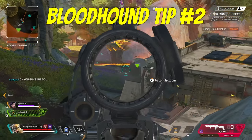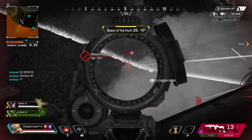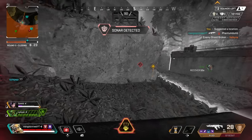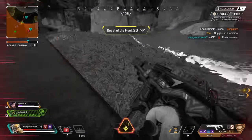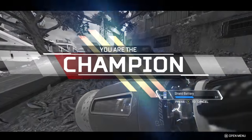Bloodhound's ultimate is powerful. Remember, you'll get more scans during this time and you'll be able to scan quicker, so make sure to use them. Despite the 30% speed increase, you do not get any additional health or shield, so don't get too ahead of your teammates and get yourself into trouble. However, when taking 1v1s while in the ultimate, this should give you an advantage as tracking a Bloodhound moving 30% faster is not always an easy task.